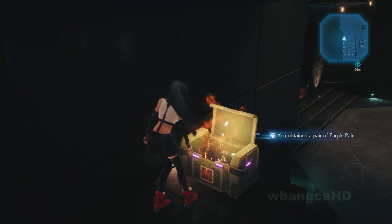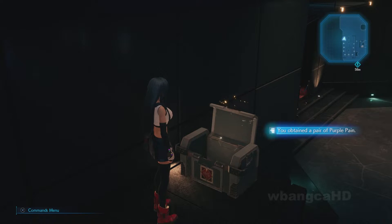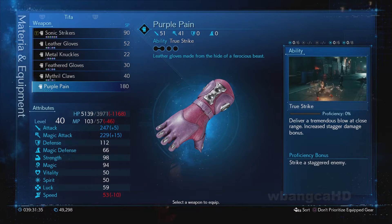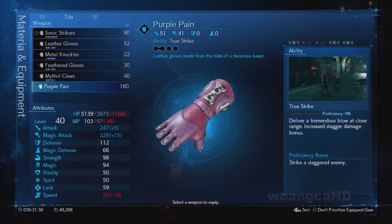And there we go — there it is. Purple Pain is the name of this weapon. This is what it looks like, and it comes with True Strike.